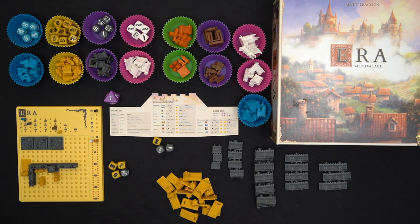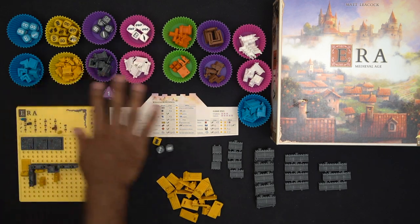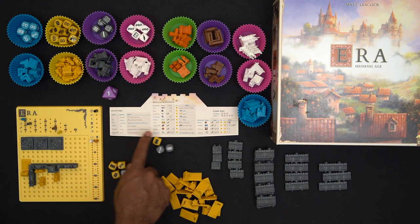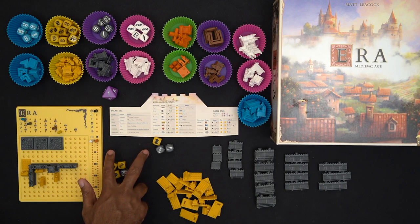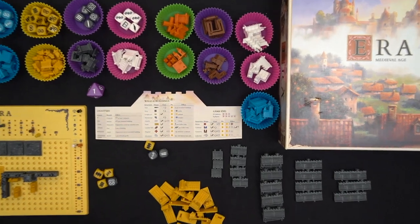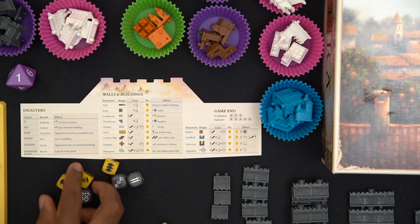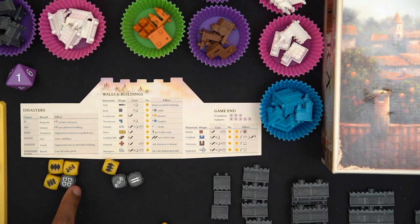The long houses are small plastic pieces that give me the yellow dice. I start with three long houses, which is why I start with three yellow dice, and one keep, which gives me one gray die. My enemy — the neutral player — always starts with two keeps and one long house, and depending on what they roll, I'll either lose stuff or gain stuff. In solo I play eight rounds total, and I have a separate die to keep track of the round.